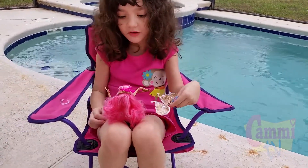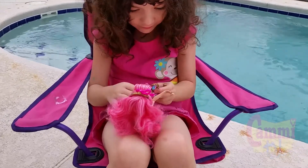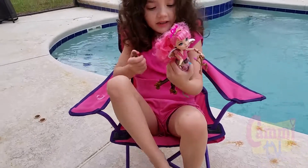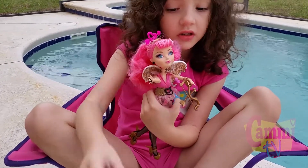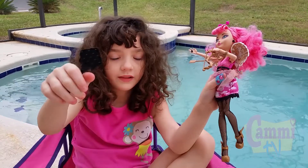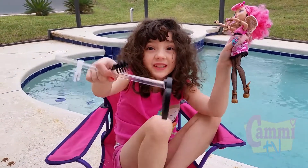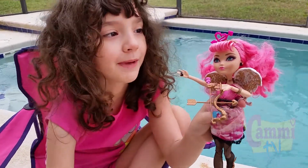Gonna put her together now. I can't get the bow on because if I put that on, then I can't get this on her. She has a nice black brush and a stander. Here's her stander. Now we're going to bring out Madeline — the daughter of Mad Hatter.